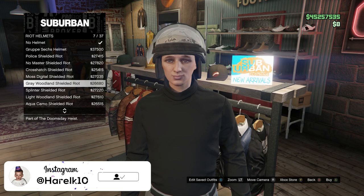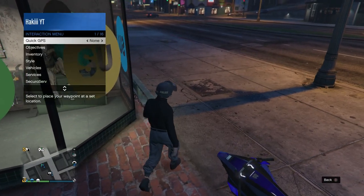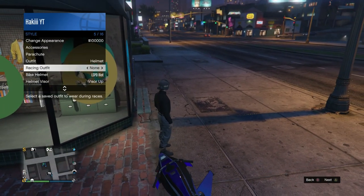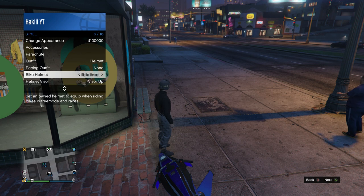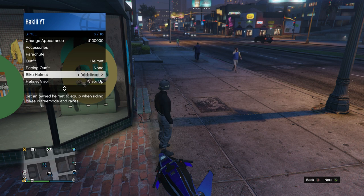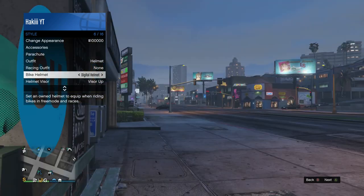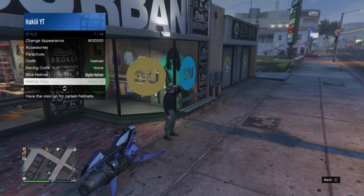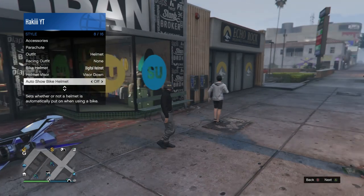After buying your chosen helmet, go back into riot helmets and equip the LSPD riot helmet again. Now head outside. In the interaction menu, go to bike helmet and set it to whichever colored helmet you want — I'm going for the pink one, so I'll choose Digital. In helmet visor, make sure it's set to visor down. Right under that, in auto show bike helmet, set this to off.